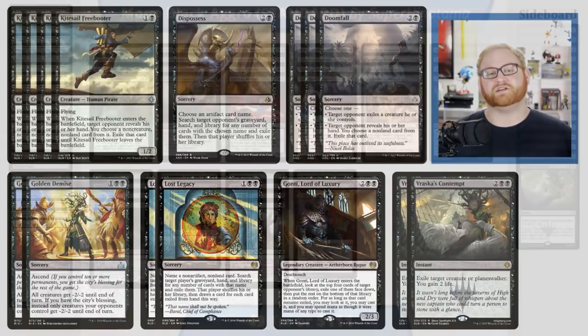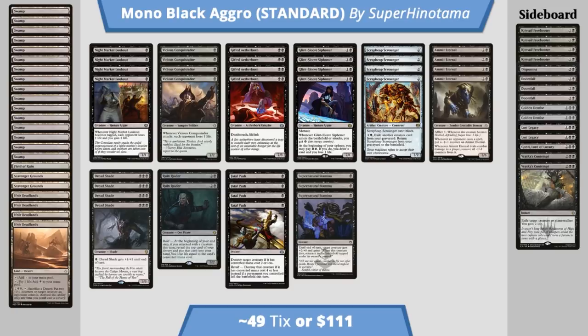On MPGeoTraders, this deck is coming to a decent 49 tickets. If you want to build this in paper, it's coming to about 111 bucks. The most expensive cards in the deck are Vraska's Contempt and Glint Sleeve Siphoner — everything else is pretty reasonable. Scavenger Grounds is a few bucks as well. It's a very fast, very low-to-the-ground strategy all about getting in as much damage as possible and hoping for a win by turn five or six. Let me know what you think in the comments below — do you like it, do you hate it, do you have any suggestions? If you have a deck you want me to cover in the future, let me know in the comments. Subscribe to the channel if you haven't already, and I'll see you tomorrow for another budget deck tech.